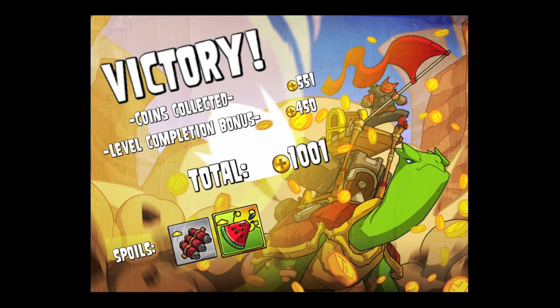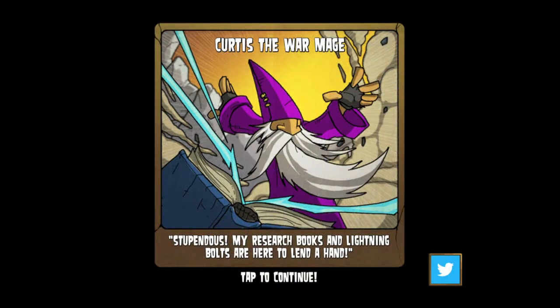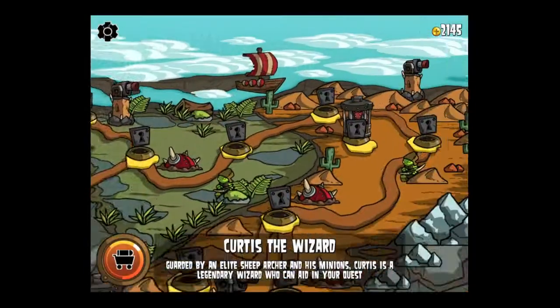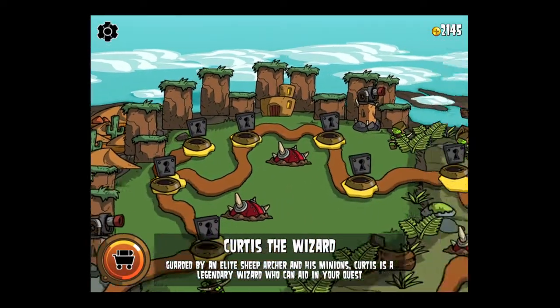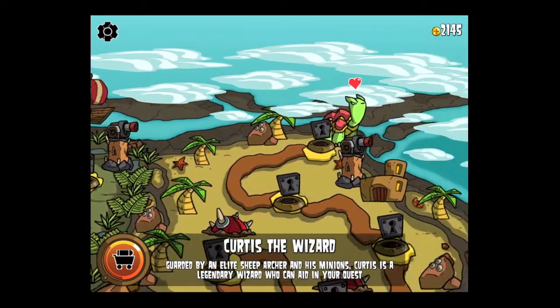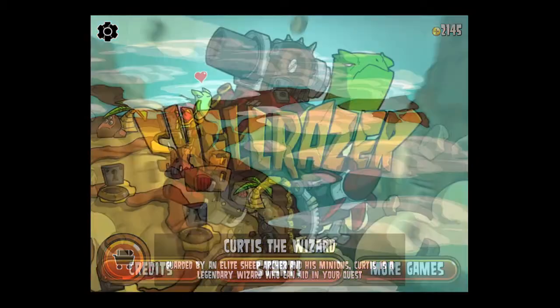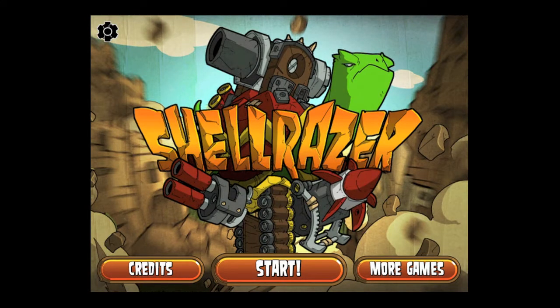At the end of a victory you're going to get some spoils — in this case we got a watermelon food item, and we also unlocked a champion, Curtis the War Mage. All of these can be upgraded. Here's the track we're going on, our path to crush the Goblin Kingdom and get to that female turtle over there. Fun game, recommended — until next time, see ya!